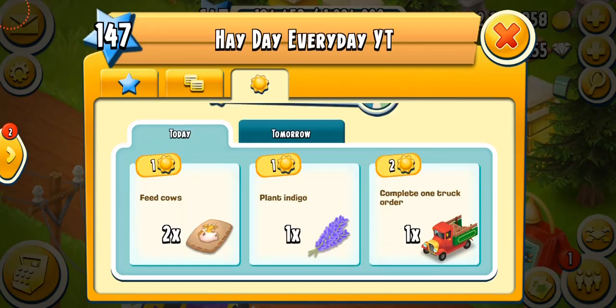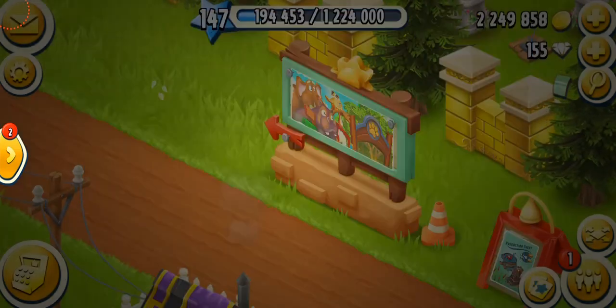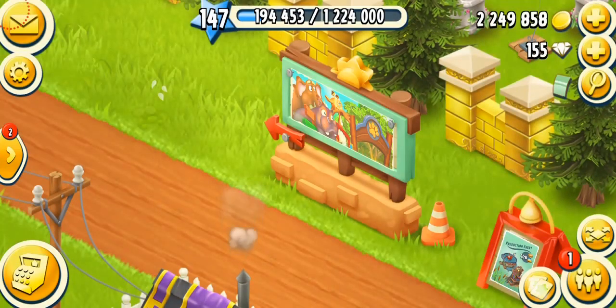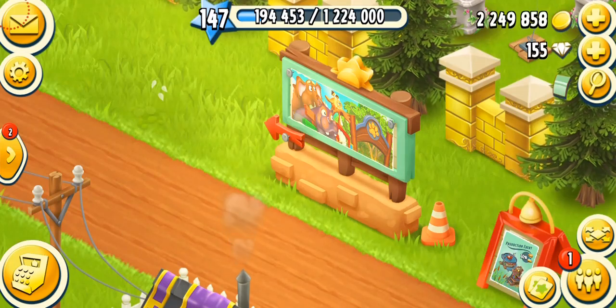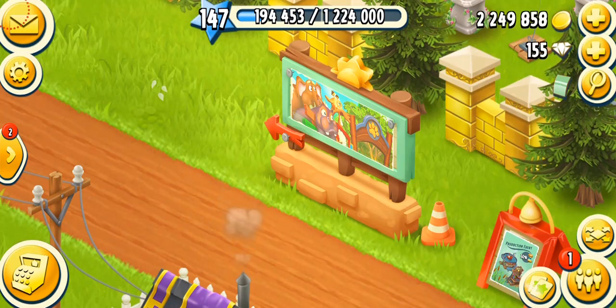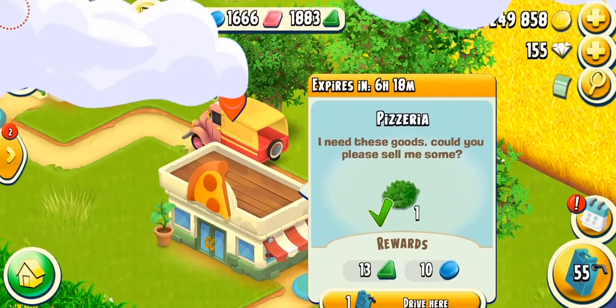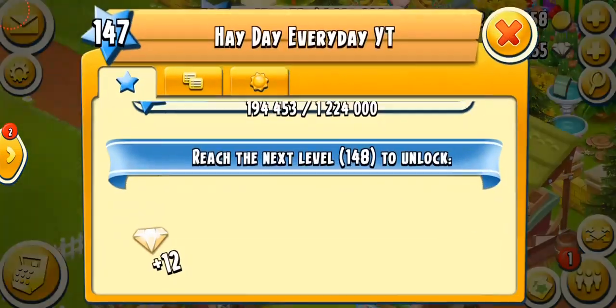These are the sun tasks you have to complete in order to get the sun points. For me today, it's: feed two cows for one sun point, plant indigos for one sun point, and complete one truck order for two sun points. My favorite sun tasks are the crop ones because they're really simple and easy — you don't have to wait a lot. The boat and fishing net ones are not my favorites since boats come only every four hours.